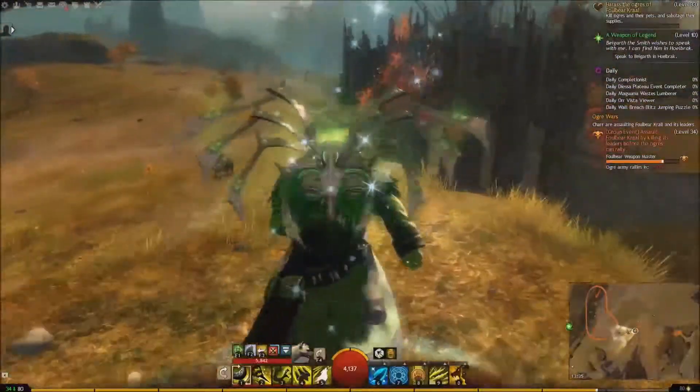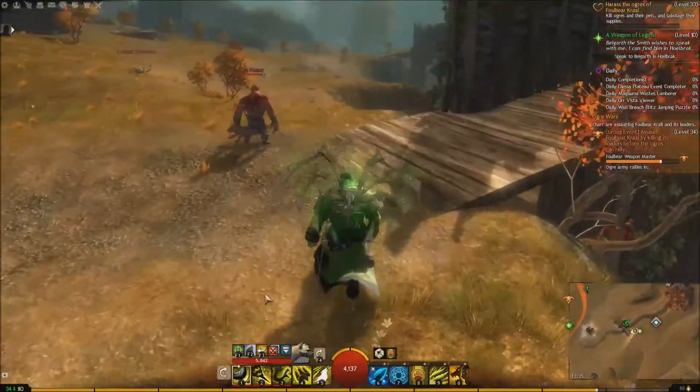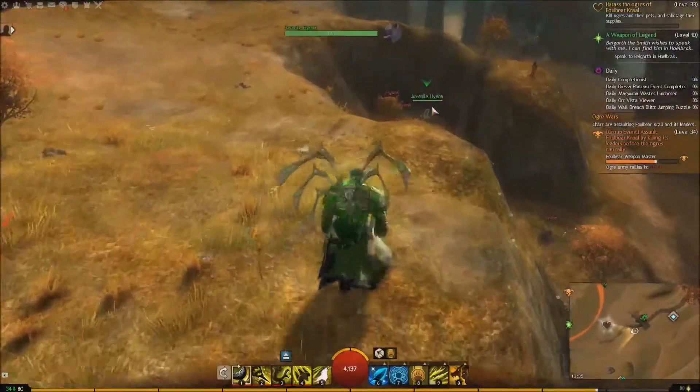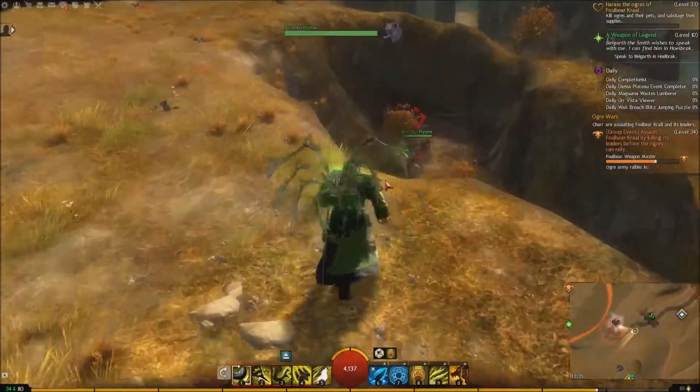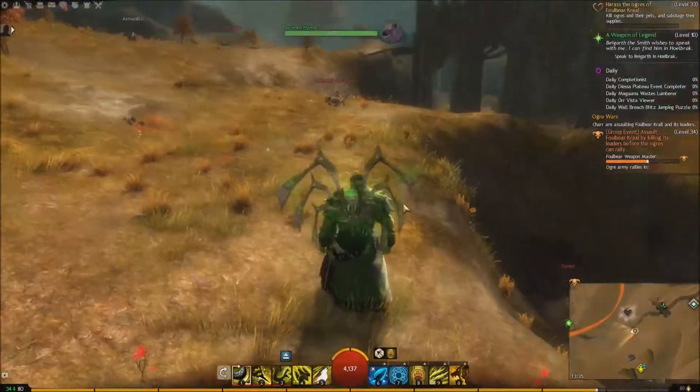So if we go to the Ogre Road in Fields of Ruin and just run west, we're running towards this Heart Vendor. We're going to ignore this Ogre, and there's one, and there's two, and there's a third down there as well. You just jump down and you just grab them — I can't be bothered because then I'll be stuck in combat.